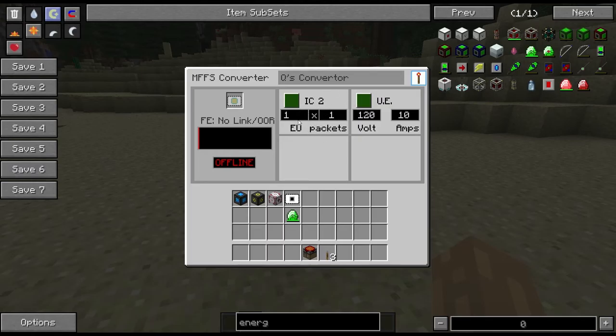The configuration for this is quite simple — it's just button clicks. You just left-click and that will toggle between low voltage, medium voltage, high voltage, and extreme voltage for IC2. You can also cycle through the number of packets it's going to emit every second, so you can fully configure how this is going to work.